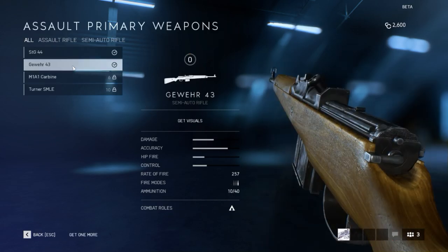Then we got the Gewehr 43. I believe it's the first mass-produced semi-automatic battle rifle for Nazi Germany — for the SS and the Wehrmacht. Holds 10 rounds, only available in single fire.